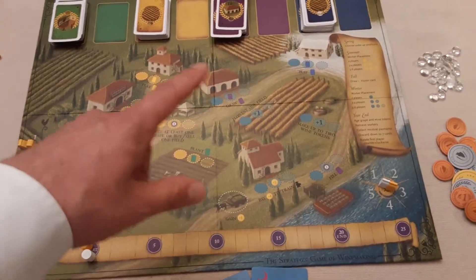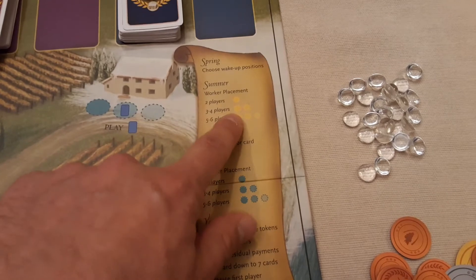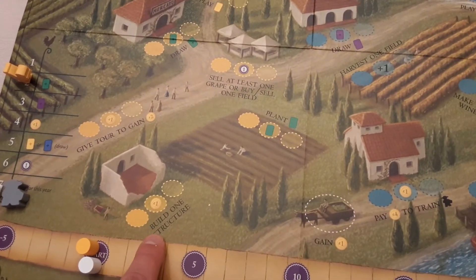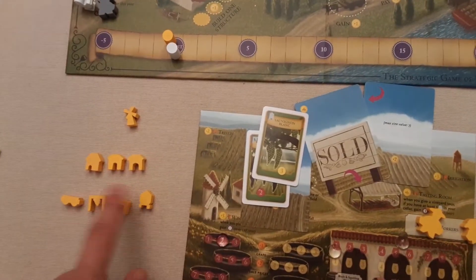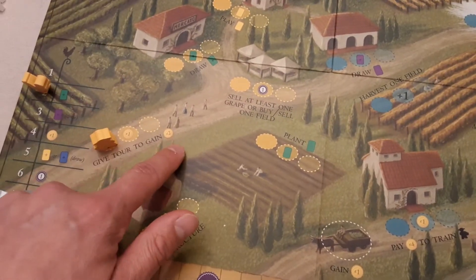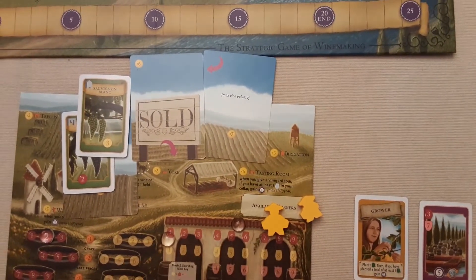In summer you place workers on the yellow spots. In a two-player game you only get the basic spot without the extra bonuses available in higher player counts. You can go and build one structure by paying its cost - the trellis costs two bucks, or you can build the medium or large cellar. You can also give a tour for two bucks, or use the tasting room to get a victory point if you've already built it.